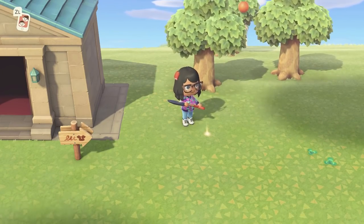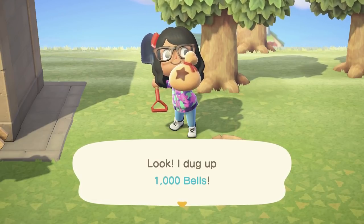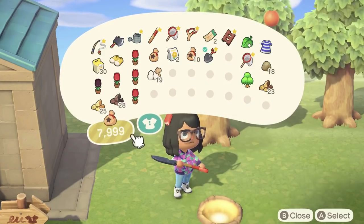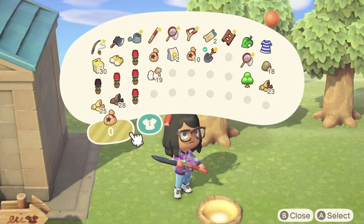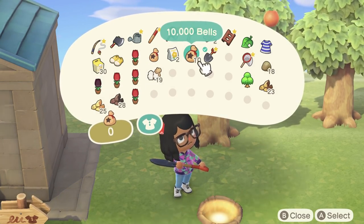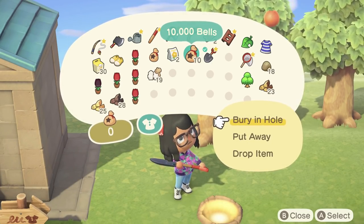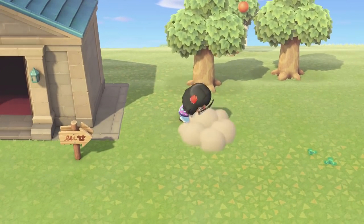Once you've found that glowing spot, dig it up. The 1,000 bells you find is exciting, but the real prize lies ahead. Be careful not to fill in the hole. Instead, keep your shovel out and take 10,000 bells from your pocket, making it into an item. Select that 10,000 bell bag and bury it in the glowing spot. Ta-da! That little sprout is your sign of success.